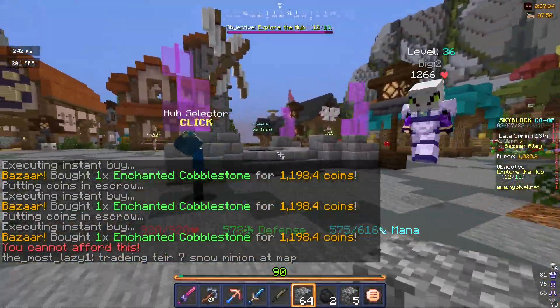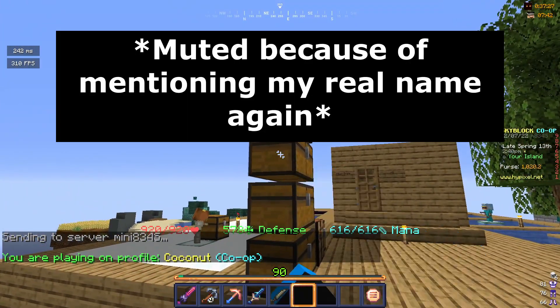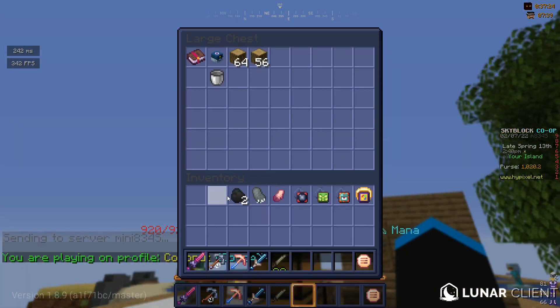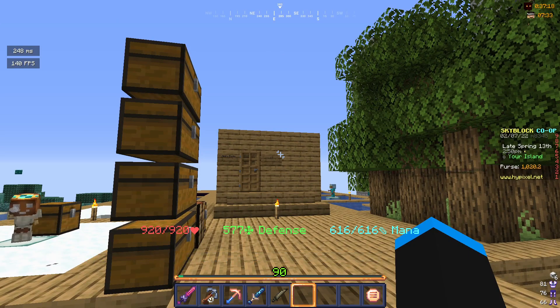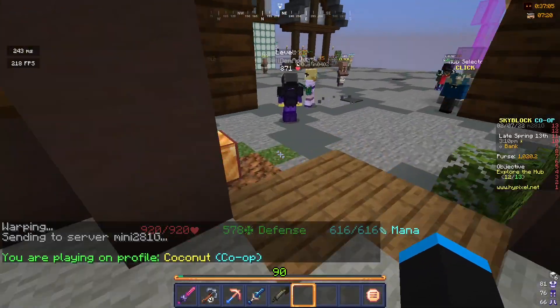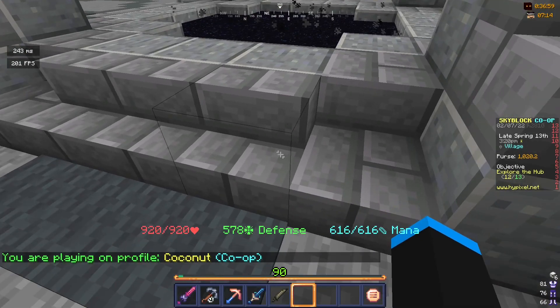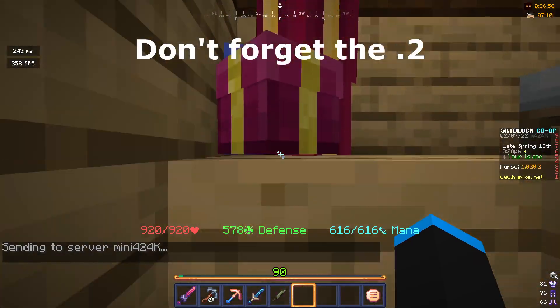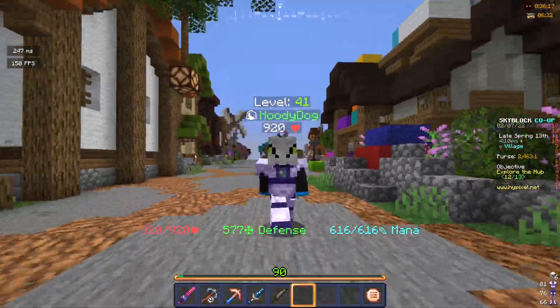Of course the minions are all empty. So it was pretty obvious my co-op members were not liking the way I was spending the money I'm taking from the minions, but I would never give up. How much money do you have? 1,000 coins. The only money is in my purse and it's 1,020 coins. I have 2.4k — I'm actually rich now.